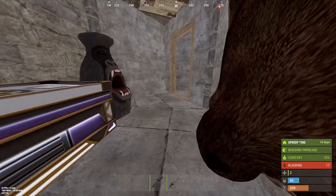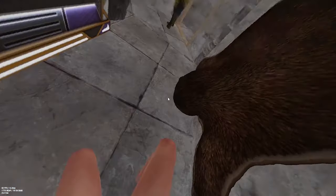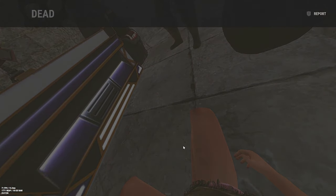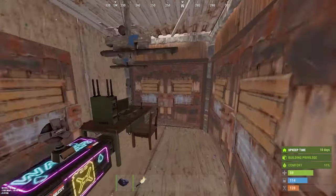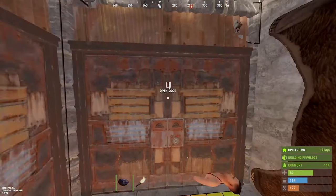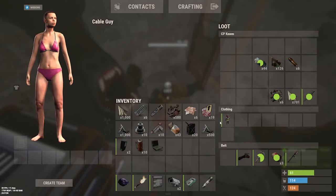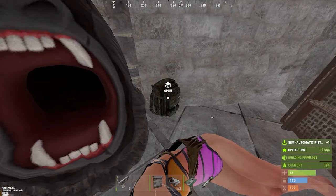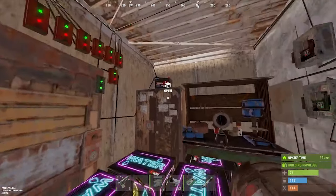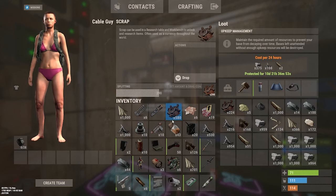Yes, he's going to come in. Stop, stop — I don't have a weapon! Stop, stop, stop! Every time, man. The damn shotgun trap. Holy crap. Oh my god — 580 scrap! Oh my god, this guy was juiced, guys. Holy.